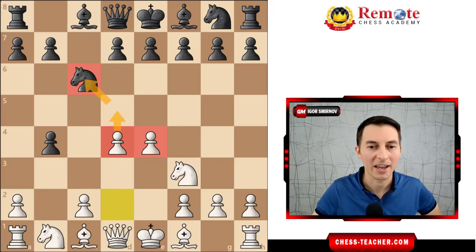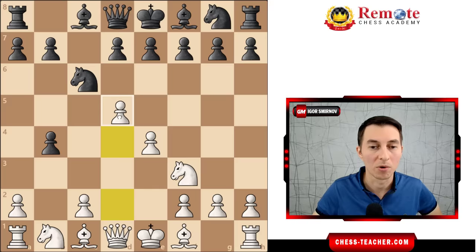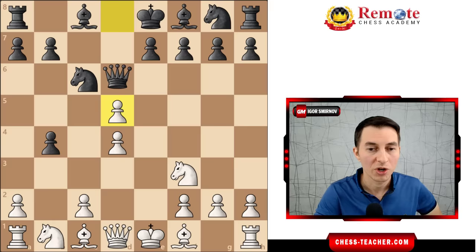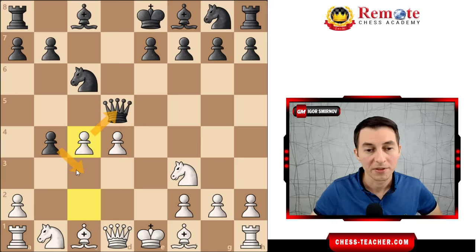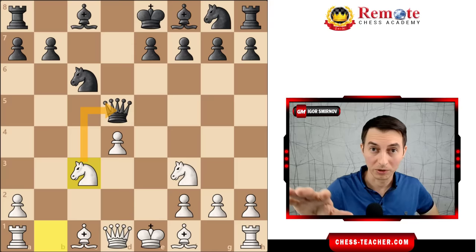There is no comfortable way for black to stop white from pushing the pawn forward, but to push their own pawn by playing pawn d5. After the exchange, looks like black is in control, but white keeps attacking with pawn c4, attacking the queen and forcing it to go. Although black could take en passant, they didn't — because if pawn takes, white recaptures with the knight and keeps attacking. Let's come back to the game.